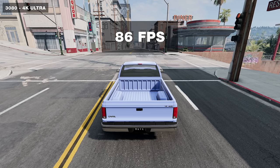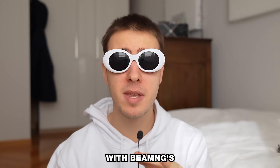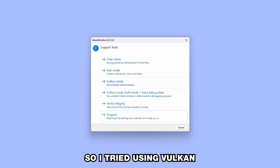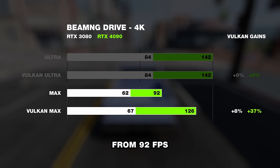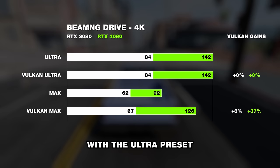To make matters worse, the 3080's frames only dropped by 26 percent. This I was not expecting, and I was pretty sure it had something to do with BeamNG's graphics API. So I tried using Vulkan, which unfortunately is still unstable, but it got the 4090 from 92 fps up to 126. Oddly enough there were no performance gains from using Vulkan with the ultra preset on both GPUs, but I'm really excited for when it eventually comes out — devs, come on.